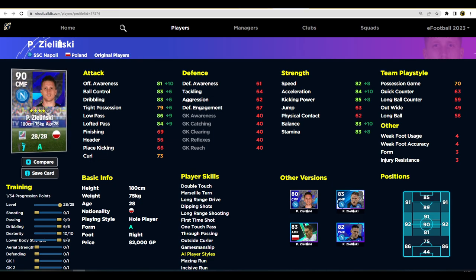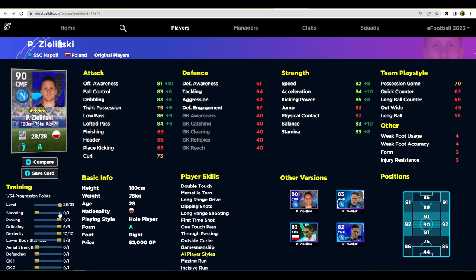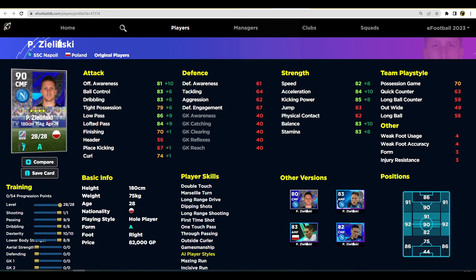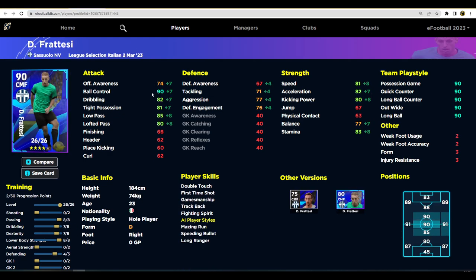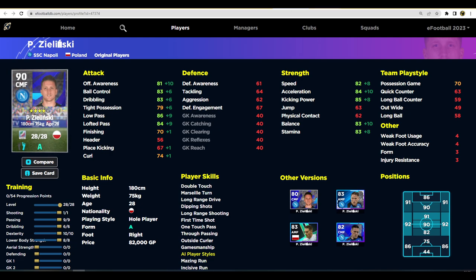Zielinski's standard card has 28 levels, and this deluxe card also has 28 levels — and this card is pretty much identical to the standard version. I've done a lot of reviews on Zielinski and I think he's one of the best AMFs in the game. As a hole player, when you compare him to similar players, he's the difference between a good player and a great player — so well-rounded, can do everything on the ball. Think Modric, Pedri, Zielinski. He has excellent player skills, dribbling, passing, and stats all in the mid to high 80s.